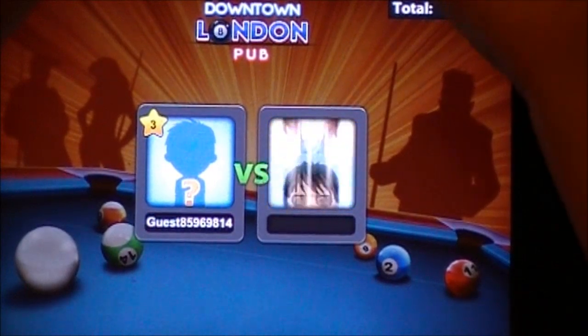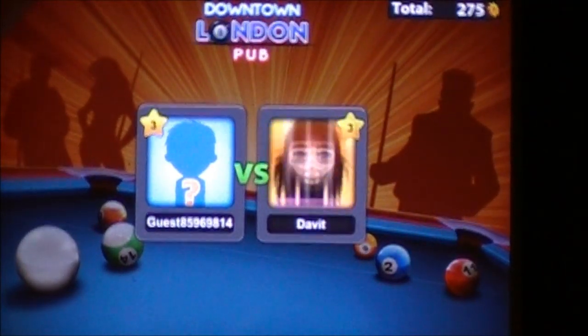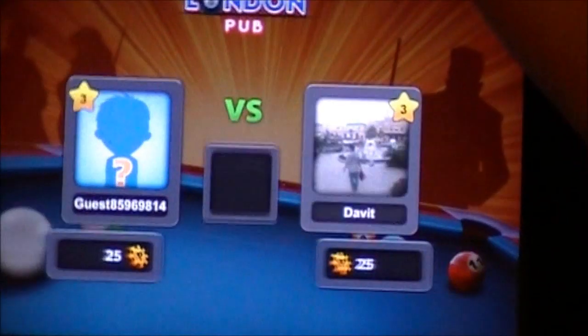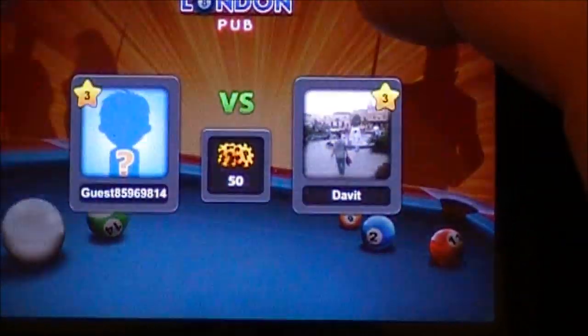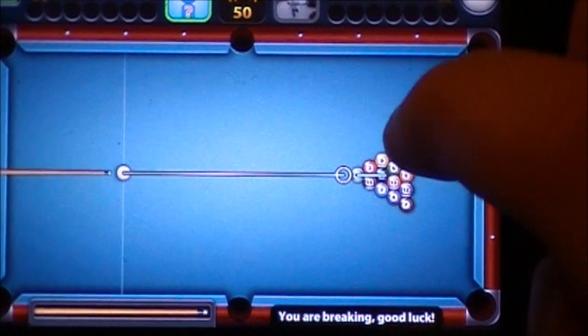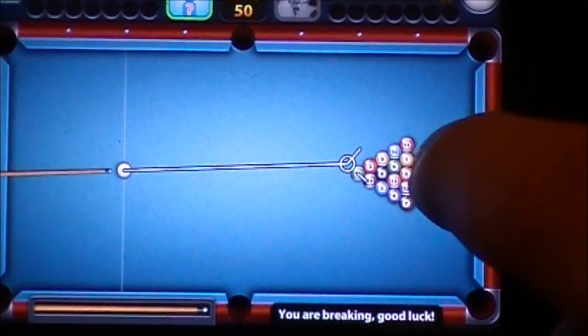Now I'm getting matched up with an opponent. Looks like I got matched with another level 3 player. We just paid our 25 coins and we're betting on 50. It looks like I'm breaking here.